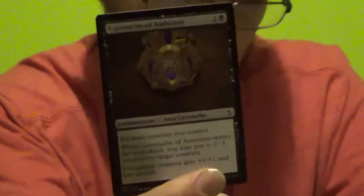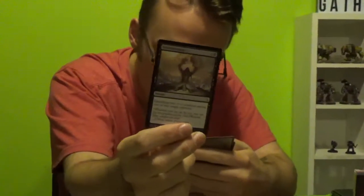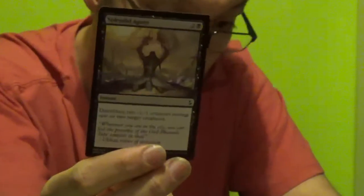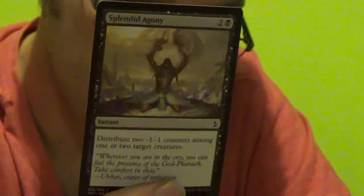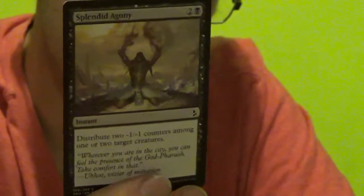Cartouche of Ambition: enchant creature you control. When Cartouche of Ambition enters the battlefield, you may put a minus one minus one counter on target creature. Enchanted creature gets plus one plus one and has lifelink. You get 2 of those. Splendid Agony — this guy looks in pain, funnily enough. Distribute 2 minus one counters among 1 or 2 target creatures. It's an instant, 2 colourless, 1 black. So there's 2.